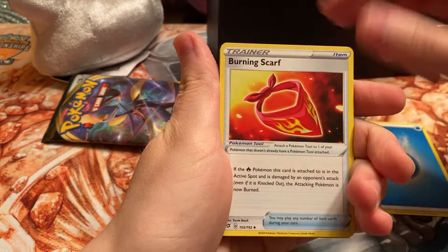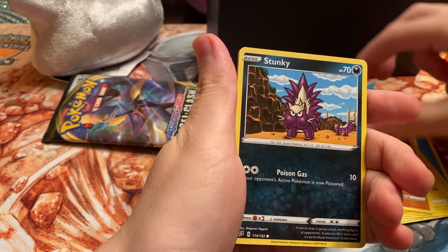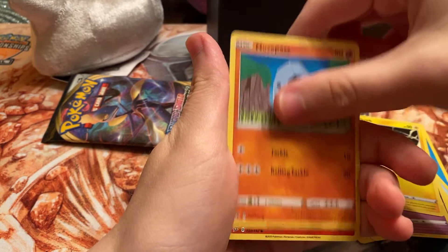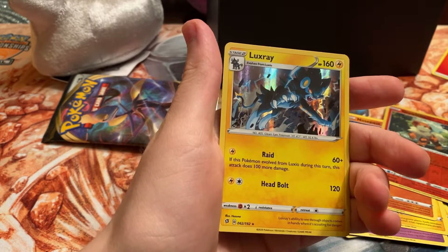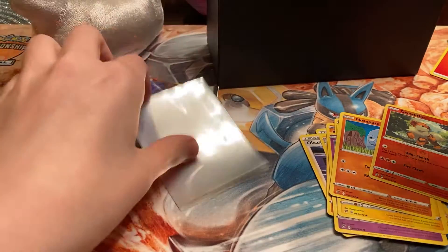Pack three: water energy, Burning Scarf, Oleana, Luxio, Roly-Coly, Stunky, Clefairy, Voltorb, Nosepass, reverse Growlithe, and a Luxray hollow! I haven't pulled this one before so definitely happy with that pull. Going to crack open the Rebel Clash ETB sleeves — it's only right that we use them for this set. Not a huge fan of Copperajah but I really like the yellow on these sleeves.